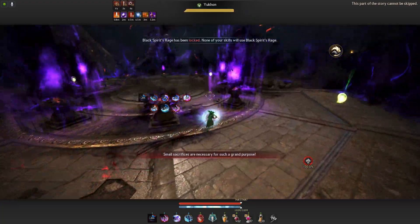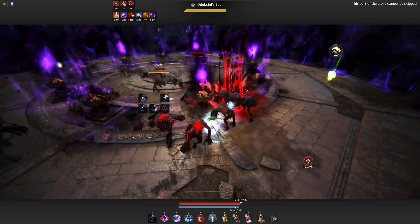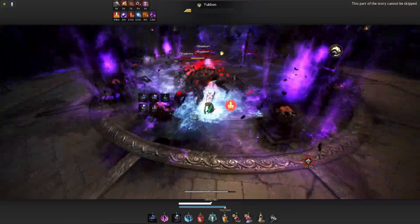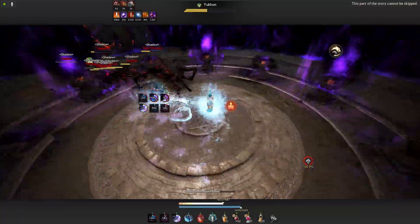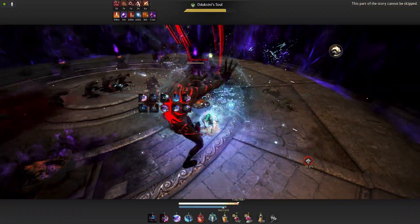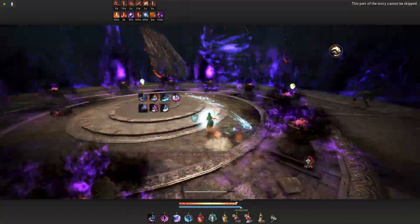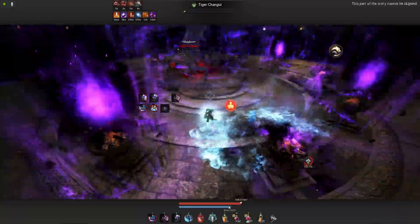After the phase is done, get out of the middle quickly because he'll do some damage while taking off into the air. Now the five flames will have a shield, but sometimes one of them is still hittable, so check around for any unshielded flames and damage them for a bit. After the two elite mobs spawn, even that flame will have a shield. Go back to damaging the flames and keep an eye on the middle of the arena while dodging dive attacks and tornadoes as always.